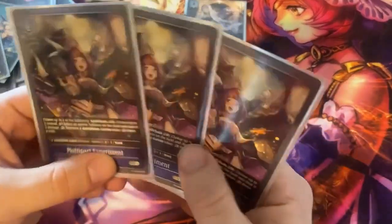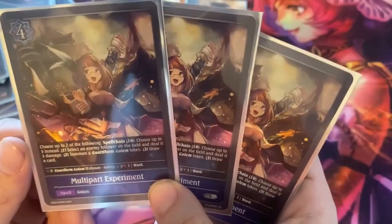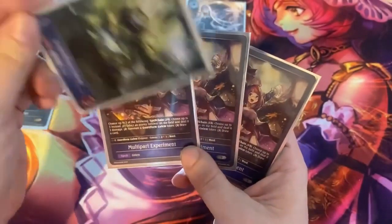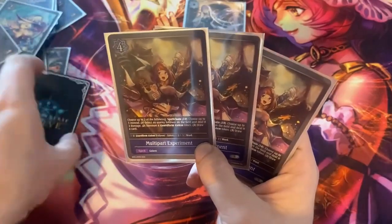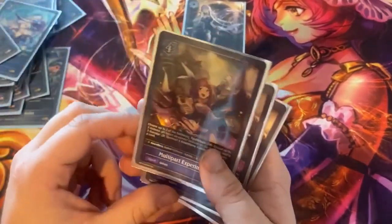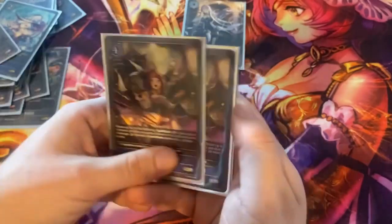The final destruction spell I'm including also ties into the draw engine. It gives you the ability to choose two of three abilities, or at spell chain you get all three: deal three damage to something, summon a 2-3 with ward, or draw a card. Really good versatility. The ward token is great because the deck doesn't have much defense otherwise. It being a four-drop is a little slow since you want most of your stuff popping on turn two or three, and it's not a quick play, so it's basically your entire turn — but you're paying for it to do two or three things. I do max it out.